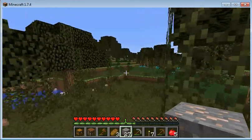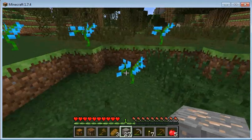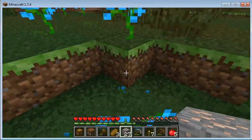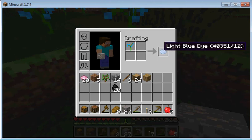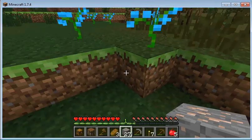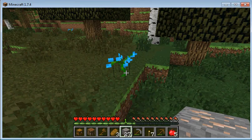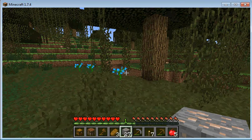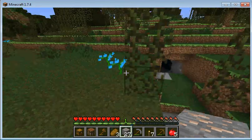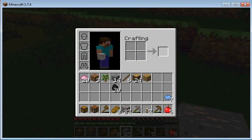Those blue flowers — what kind of flowers are these? I hear a chicken. This is called a blue orchid, it makes you a light blue dye. Go break some of these. The creators of Minecraft are trying to make it easier for people to get dye.